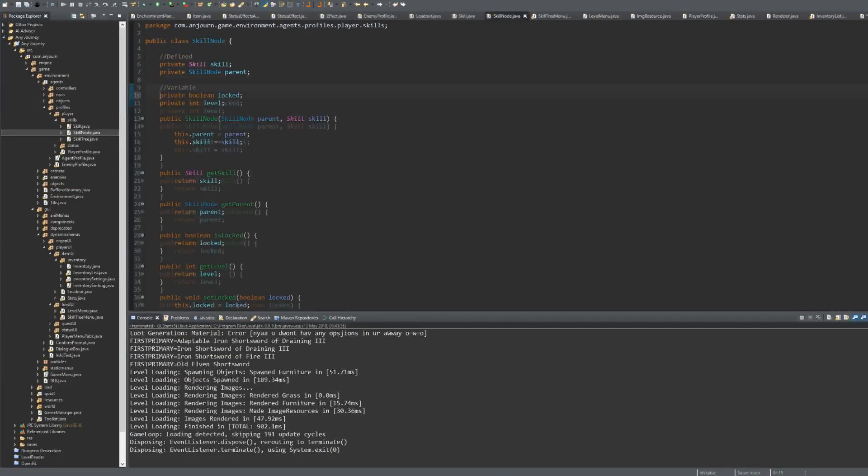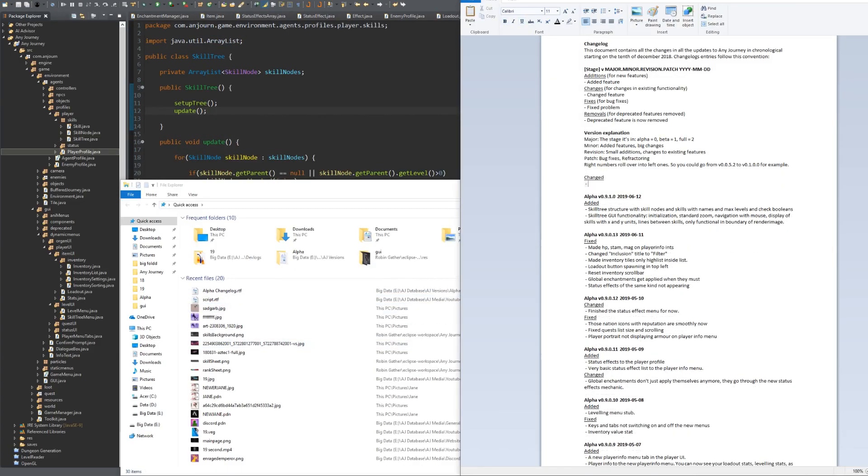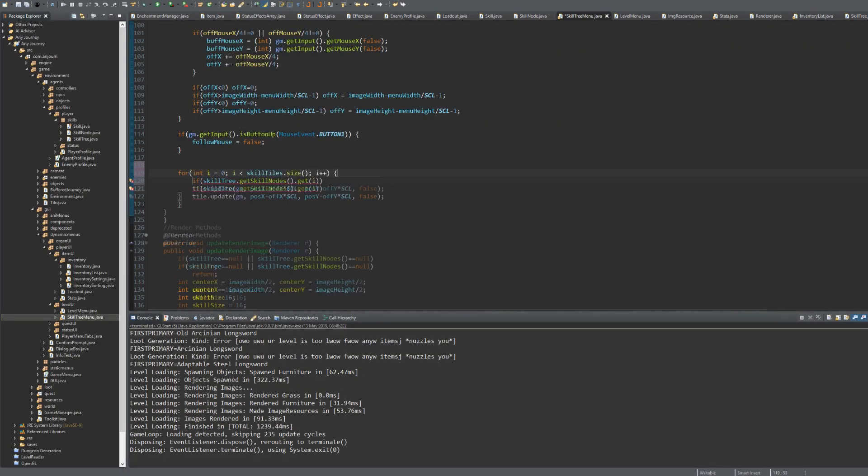Hello everyone, it's week 20 — the 20th consecutive week of devlogging. In this week I have worked on the new skill tree, which I will go over in this video.